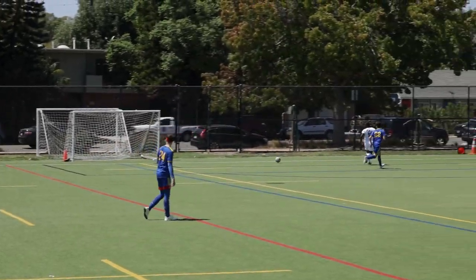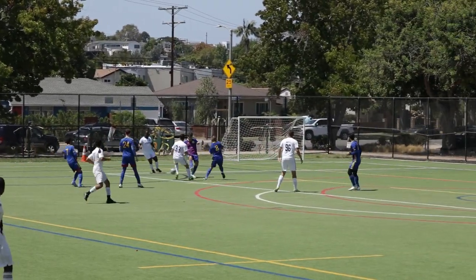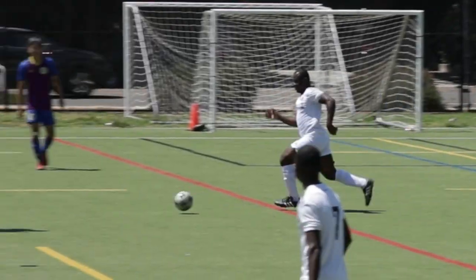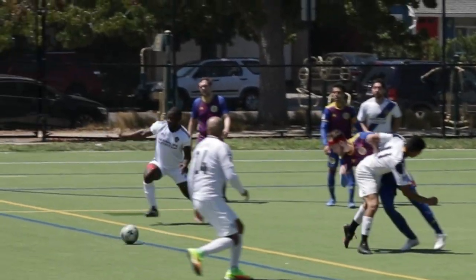Moving on. The opponents are trying to build up their attack. I notice two of their mids starting to run into space, so I try to run and put pressure on them. The ball eventually makes it out to me and I proceed to hit this defender with a five-star skill move. But instead of breaking his ankles, he breaks mine. Again, while this move almost barely looks cool, it really served no purpose — I should have tried to take my touch out into this space.